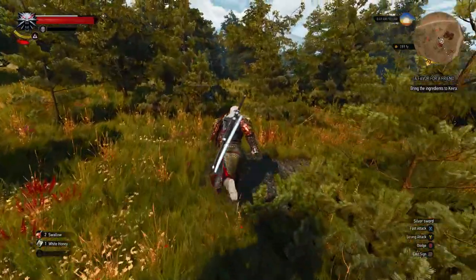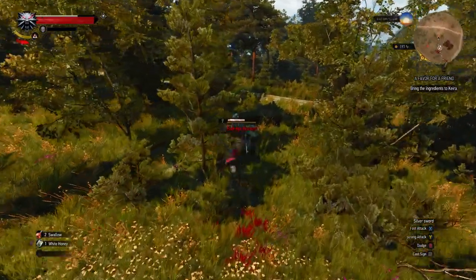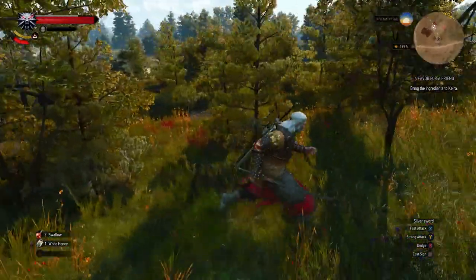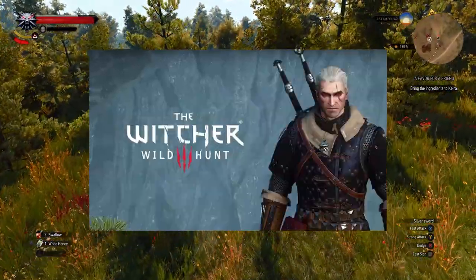But for today's video, we're gonna go ahead and get a pretty dope light armor set and weapons, so with that being said, let's get this started. And that armor set is called the Feline Armor, which is part of the Cat's School Gear.